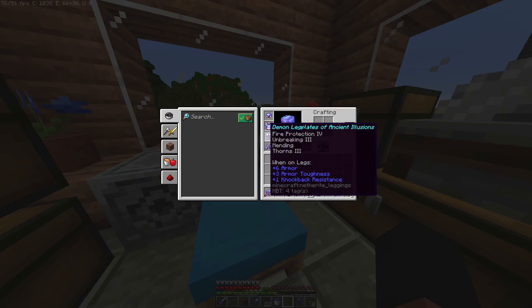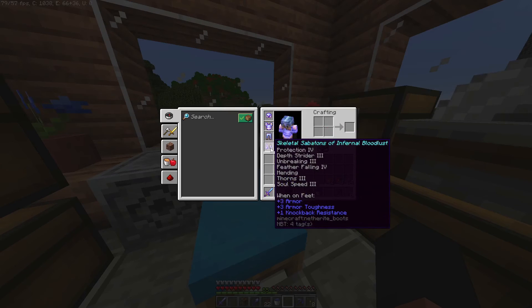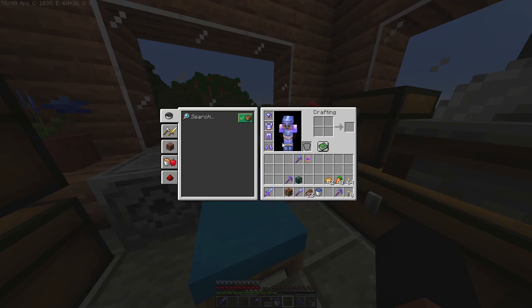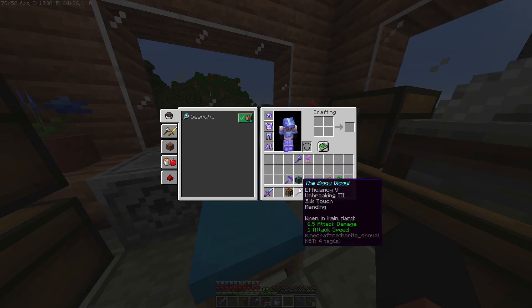Demon's Leg Plates of Ancient Illusions — that's a great one. And then my boots... Skeletal Sabotage. Now for my funniest names I've ever made — for my shovel, my shovel says The Biggie Diggie.